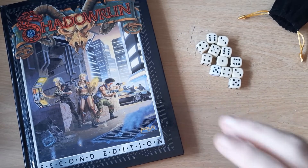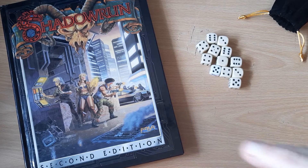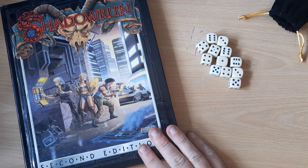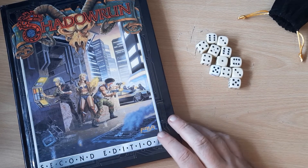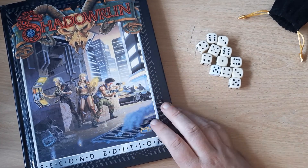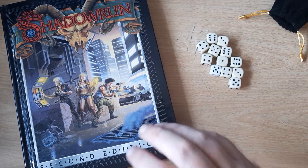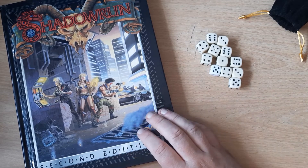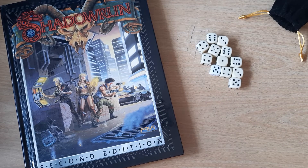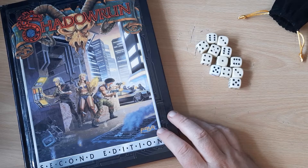In first edition it was quite easy to shrug off damage in combat, so it was easy for Shadowrunners to become bullet sponges and very survivable. Whereas combat was extremely more deadly in second edition, which changed the way you played the game drastically. Healing was also changed so characters took a lot longer to heal — you could never be healed of a wound more than once; you had to rely on hospital time or just ordinary bed rest. Anyway, let's go on with the breakdown.